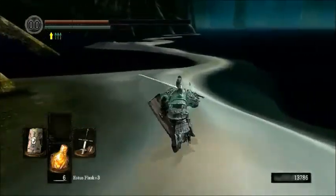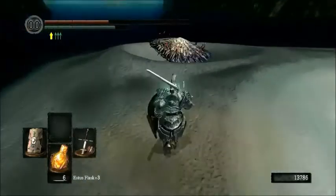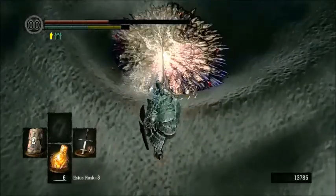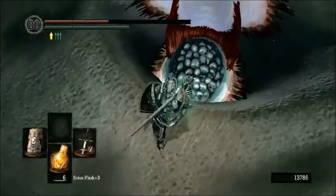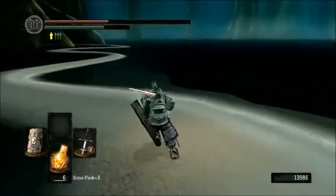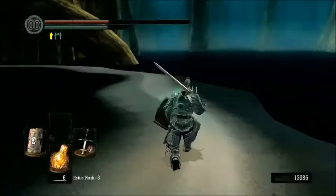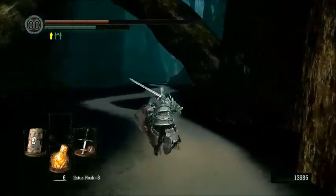Down this way is the way we'll be going to access the covenant. There's actually one more clam person I didn't notice earlier — just right down here. I'm going to use the same strategy: just break his poise repeatedly. He drops a purging stone, which you can use to cure curses. So down this way — it's a really long, ridiculously long walk, actually. But the reward is well worth it, probably more than the Great Hollow itself, which has its own rewards.